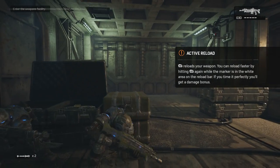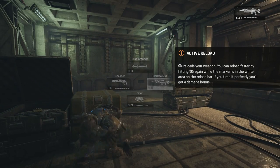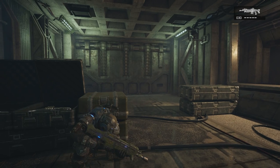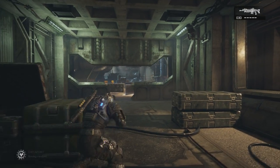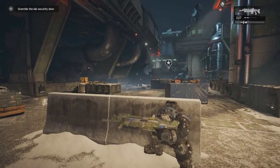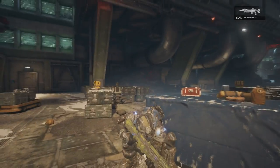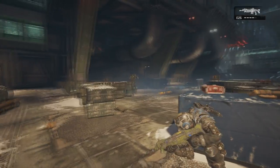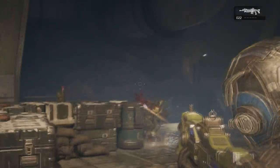Make sure that you do switch over to the insane difficulty. As you go through the prologue mission you will eventually get to a corridor where you've met back up with Dominic Santiago, and they will be talking about how the Hammer of Dawn will win the war. Once the doors open up, run right through and there will be a couple of enemies — one on the left, one in the middle near the crate, and one on the right. Kill the one on the left first, then the guy in the middle.